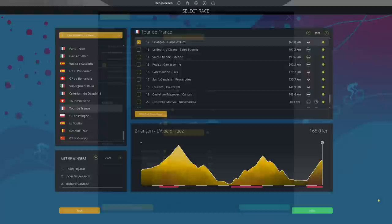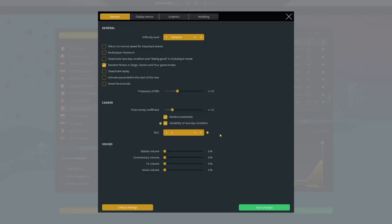When it comes to the settings, I'll play this on Extreme Difficulty, together with Variability of Race Day Condition on. At Race Day Condition Amplitude 2 — basically this means that we'll have Race Day Conditions between minus 2 and plus 2.